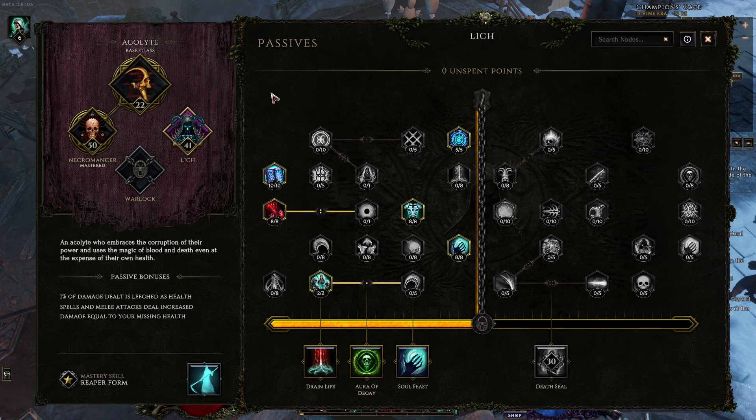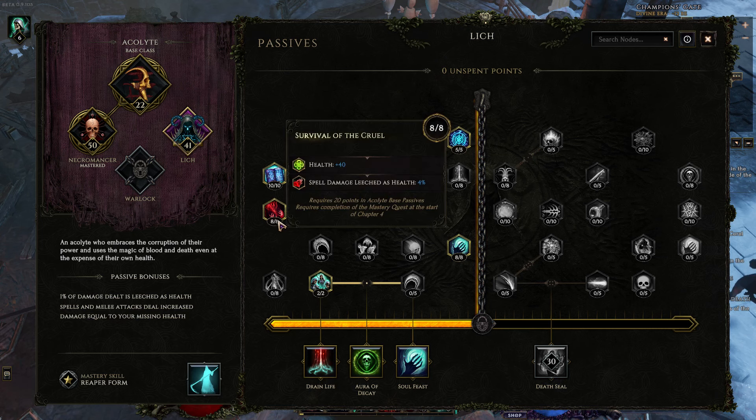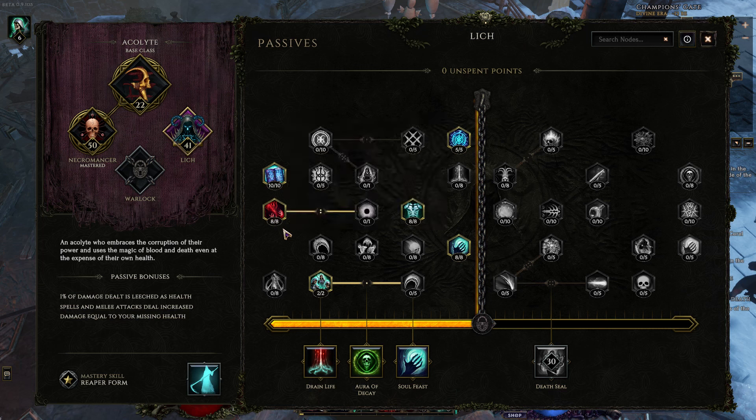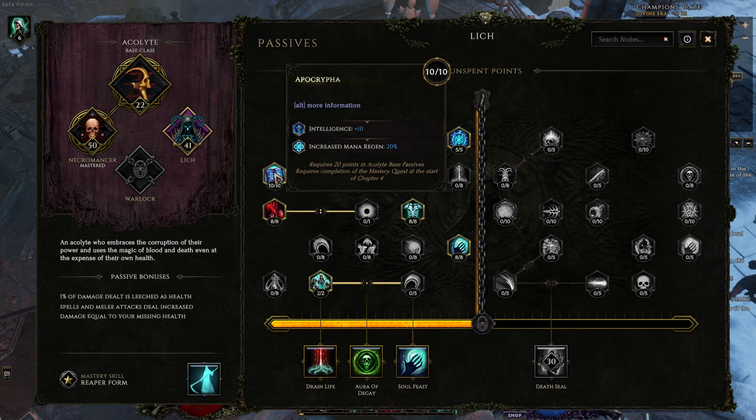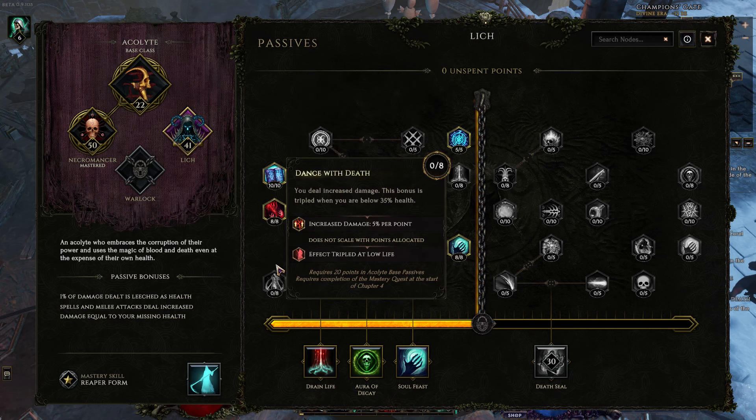Let's look over at Lich. Lich is a great tree, especially the bottom half. More health and spell damage leeched as health — this is fantastic because if you're doing infinite damage, 4% of infinite is infinite. So you're going to do a lot of damage and you want to leach that — that's going to be one of our sustain methods. Intelligence — always fantastic. Mana regen helps us with those double wraith summons. We don't need increased damage, so skip it.